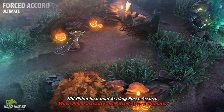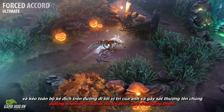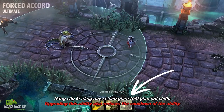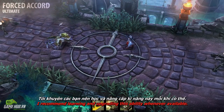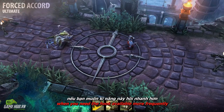When Finn activates his forced accord ultimate, he throws his anchor in a direction, pulling enemies towards his location and damaging them. Upgrading this ability also reduces the cooldown anytime he fails to land the hook on enemies. I recommend learning and upgrading this ability whenever available. Take the third rank over polite company's overdrive when you need the hook available more frequently.